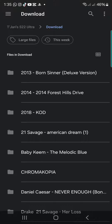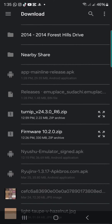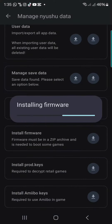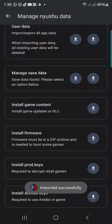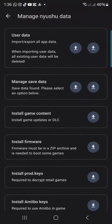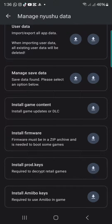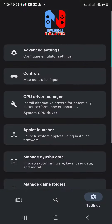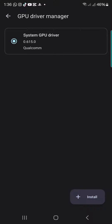Keep the firmware in the zip — don't extract it when you download it, just press it and install firmware. It will take a little while. Once that's done, scroll up and go to GPU Driver Manager and click on that. This shows what your phone's system has to offer by default.